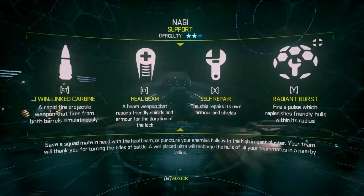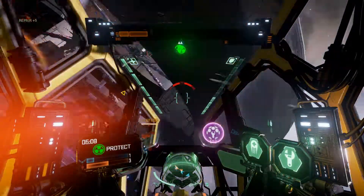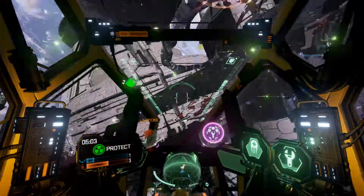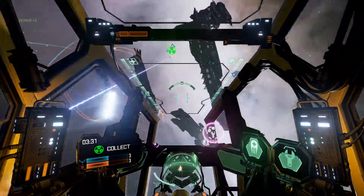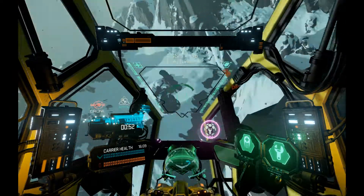With a decent shield and armour, superb manoeuvrability, and a self-repair device for keeping her hull in top condition, she's also very, very good at staying alive long enough to deploy her Ultra at just the right moment. True to the Nagi's generous form, Radiant Burst repairs all friendly armour within a radius, including her own, denying the enemy and enabling your team to swoop back in for the kill.